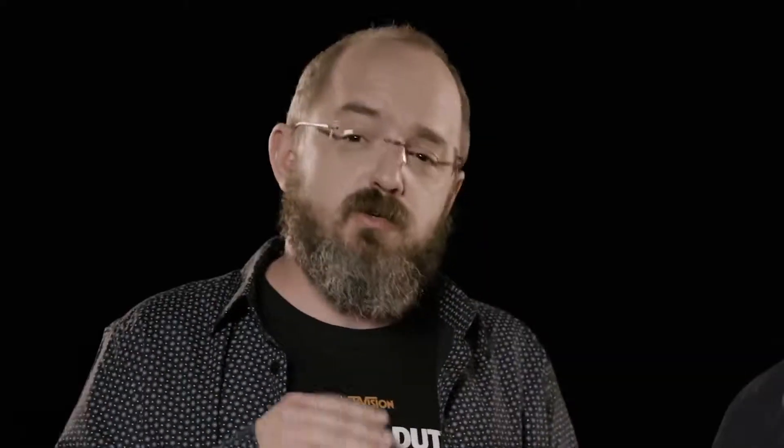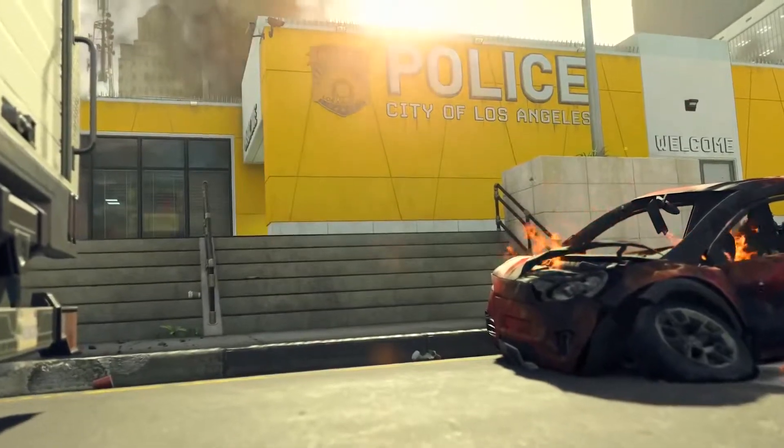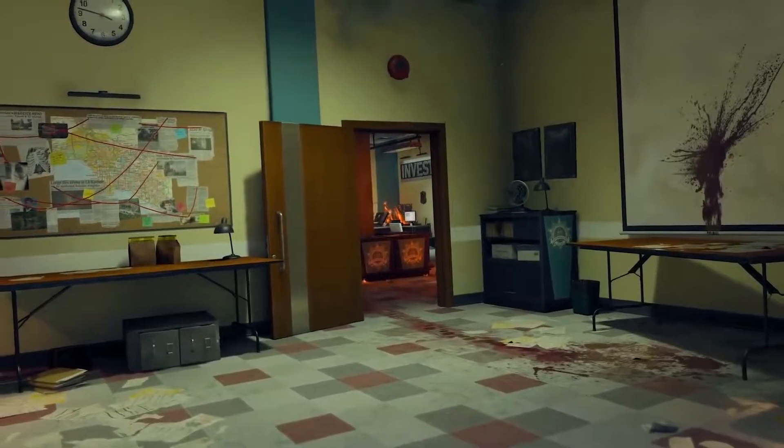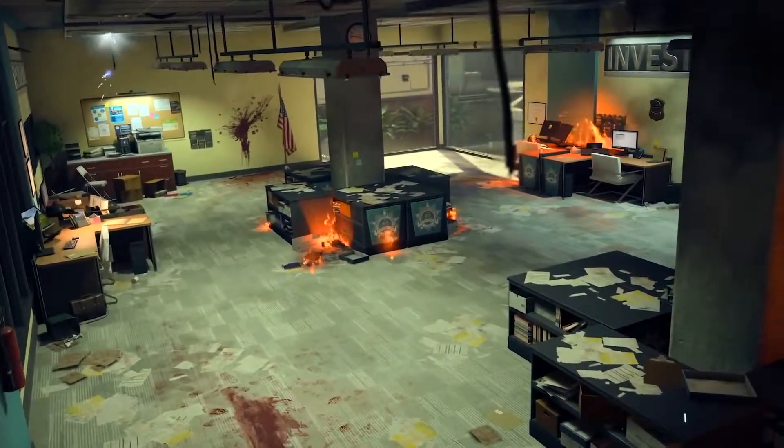Whenever we make a brand new map, we like to tell a visual story in the map. This is super compelling to us — we've never done a police station. The story is that a band of criminals have come in and they are trying to destroy all of it and silence witnesses. It is chaos across the entire police station.